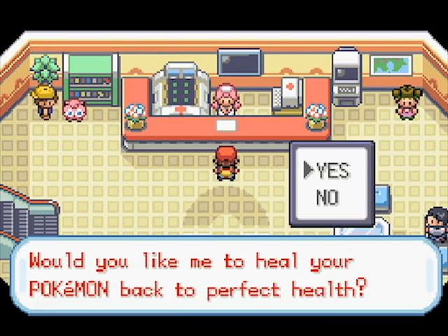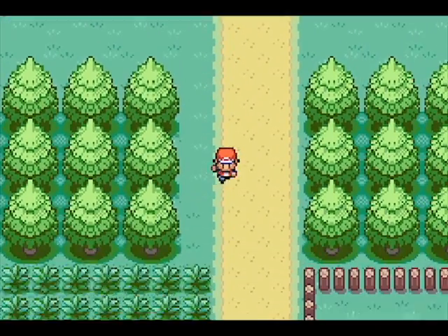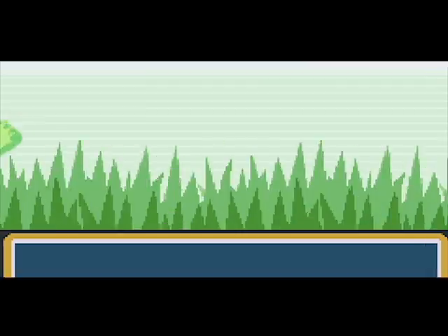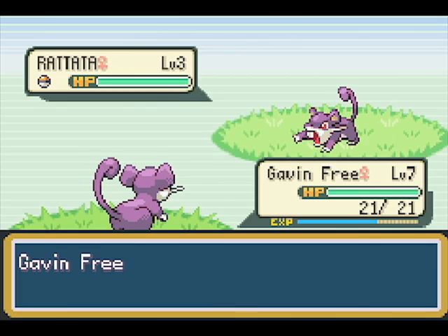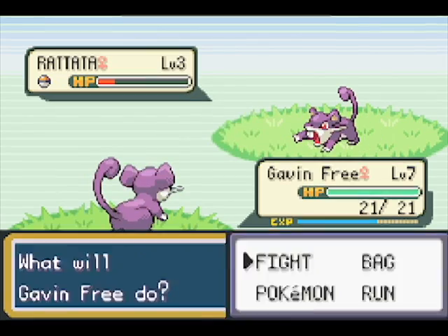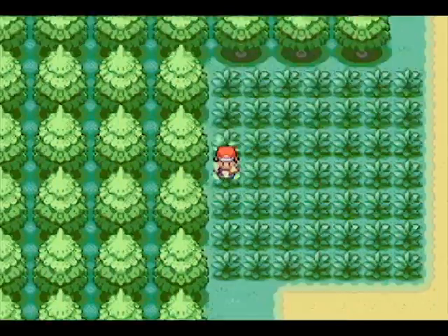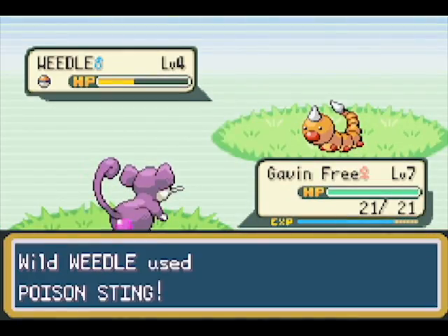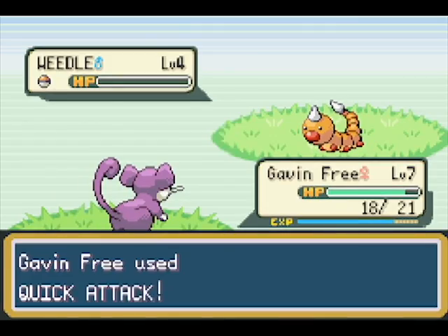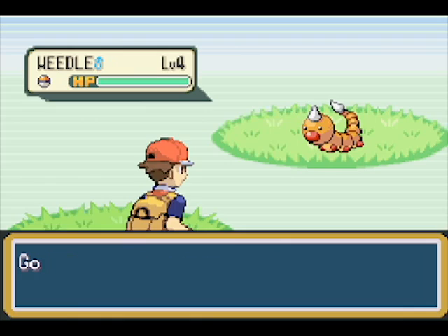Actually nevermind, that wouldn't work because of the Nuzlocke challenge — I have to catch the first thing I run into. I was going to ask if you guys wanted me to try the Mew glitch and skip over to Lavender Town and see if I can make Mew be my Lavender Town Pokemon. It's an emulator so I can theoretically try it as many times as I want, but I feel like in the spirit of actually doing the Nuzlocke challenge properly, I probably shouldn't do that.